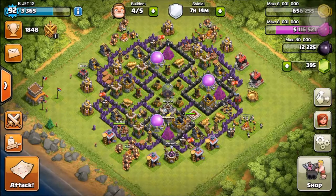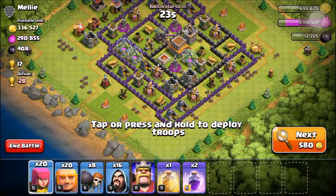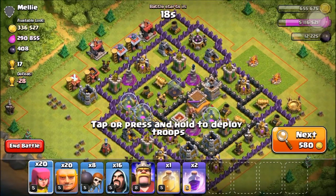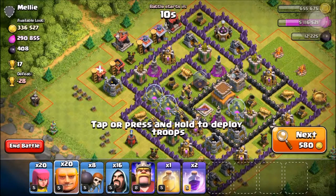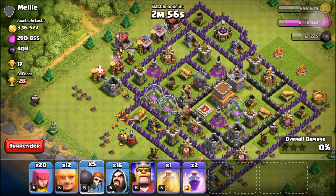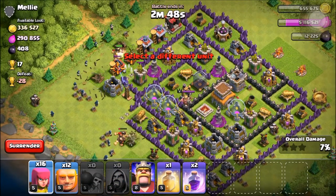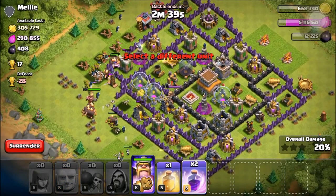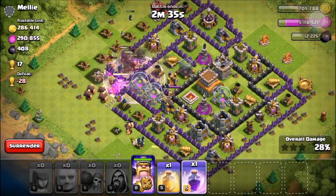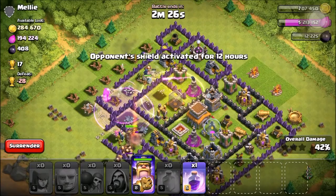I skipped the training time and I really want dark elixir and gold — let's find an awesome place. Okay, this looks like a nice place, let's try it here. Giants, wall breakers, wizards, archers, more giants — I can put my barbarian king over here and wait for the spells.